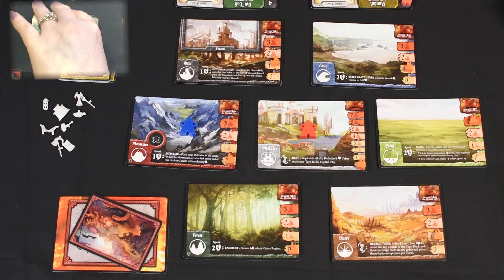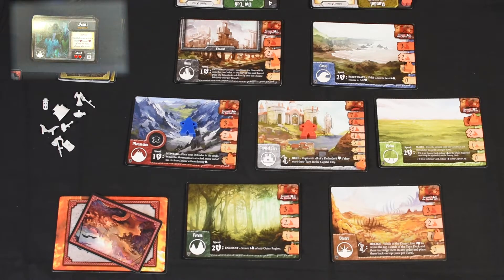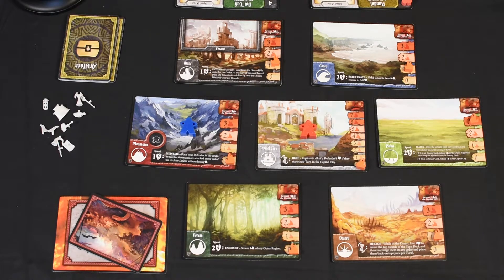We have a new Dire Enemy — we have a Wraith. If I cannot defeat the Wraith, it says that the defender with the most health loses two. That's not good. So Randall currently has the most health — we will drop him down to two, but considering he'll be starting his turn in the Capital City, that's not a big deal.